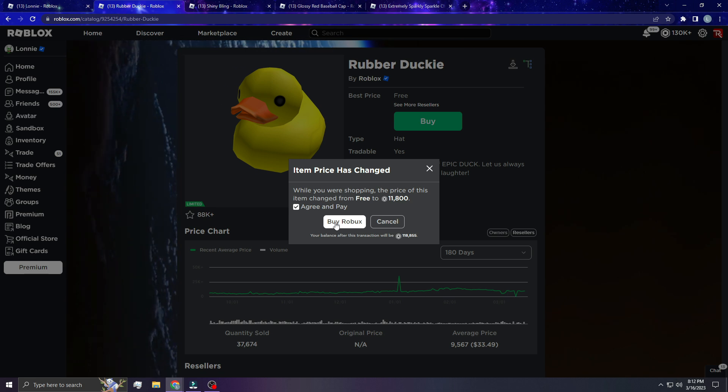Then boom — 'While you were shopping, the price of this item changed from free to 11,800 Robux. Agree and pay.' It's also telling me to buy Robux, which is weird considering I already have enough Robux to cover it.